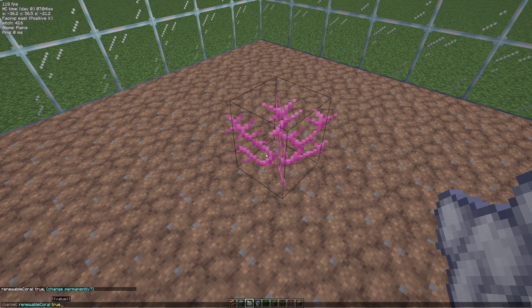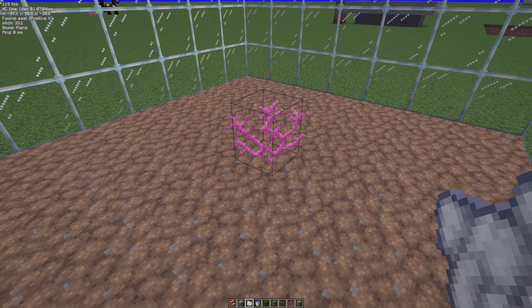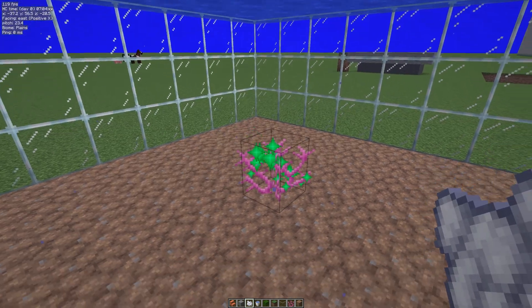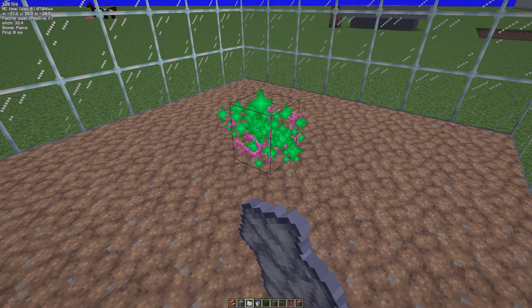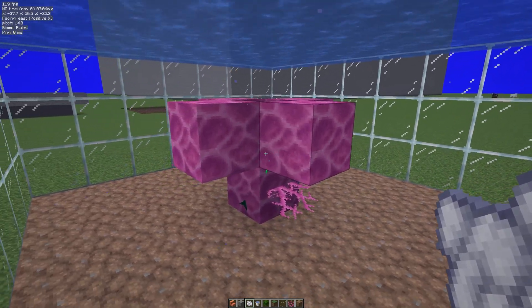Now normally when it is set to true, you still need to be in a warm ocean biome for this to work, but this is working for me on my single biome world. You can see we get the little green icons there, and if I keep bone mealing this — there we go — we've got renewable coral.